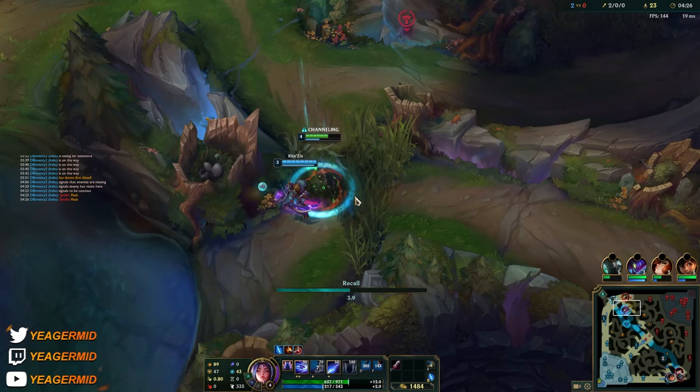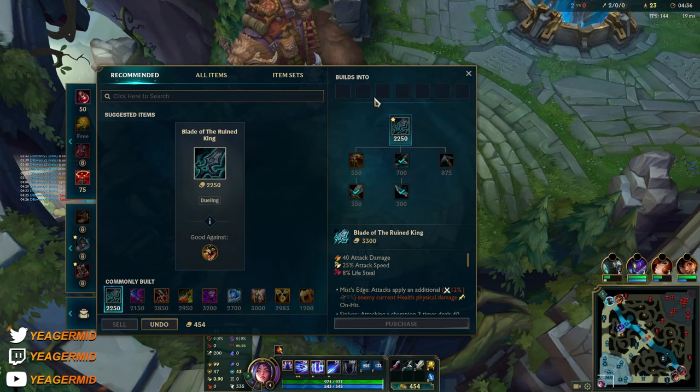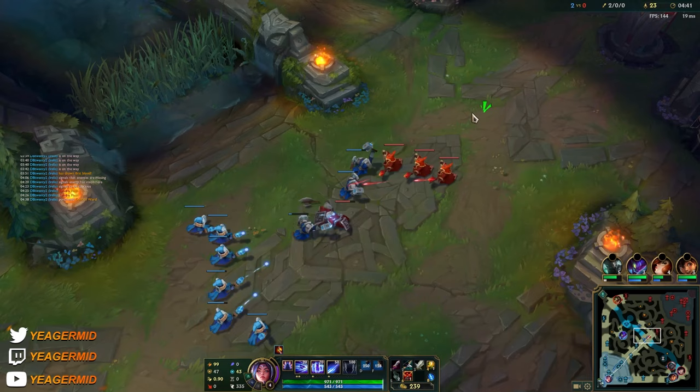I think I'm going to back off because Kain is also up. Got the flash out. But there are different ways you can use the W. What I did right here is that I used it as anti-damage — you know, to reduce the damage.